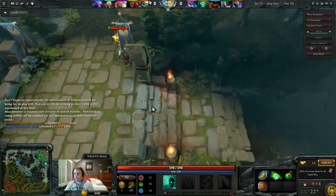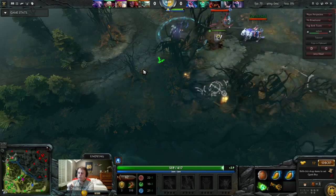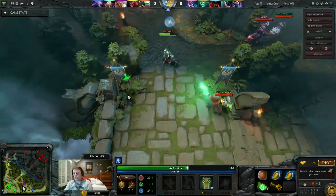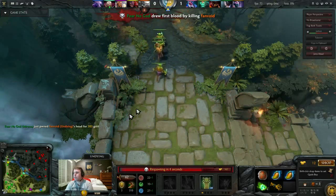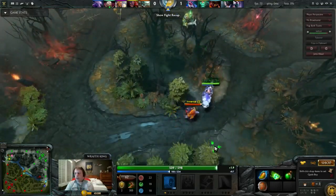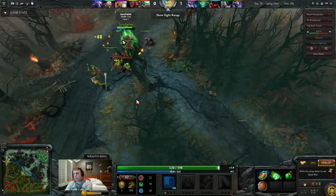We get the ward down and Undying shows up a little bit late to lane. As an offlaner, there are really two times you want to get that ward down: right when the rune spawns, because supports will likely rotate there, and right at the beginning of the game. If you miss those two windows you really can't get a good ward out. He ends up dropping a crummy ward that blocks the camp but does it under our ward — we see him and get a free kill.